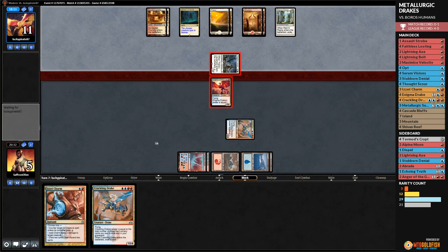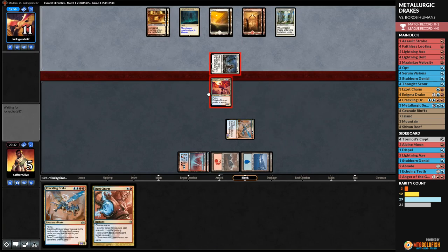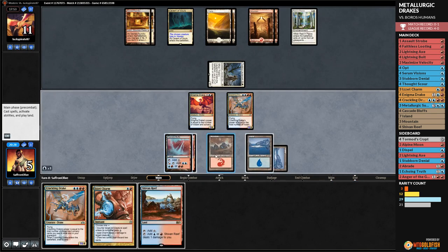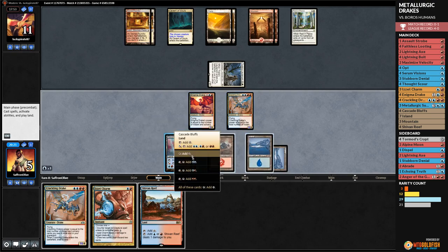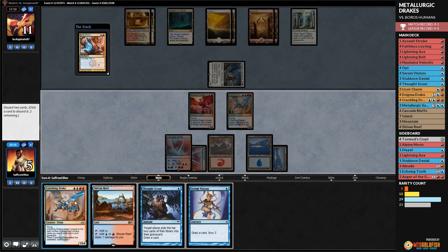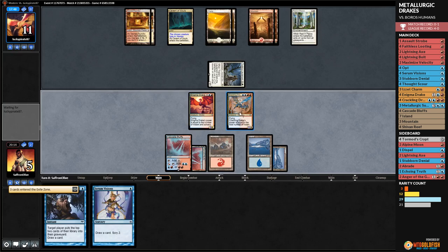Opponent hits us for four — down to five, but they're out of action. We Thought Scour ourselves, Thought Scour again, play Mountain, Faithless Looting, discard discard — we got it. Assault Strobe plus Crackling Drake in combat — double strike, that's 28 damage or more. Attack and Drakes for Modern — the deck works! If you want to make use of your standard cards in Modern, it seems like a pretty good option.